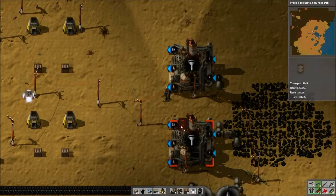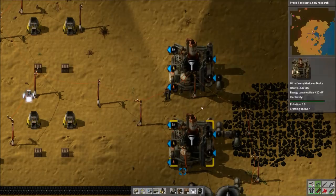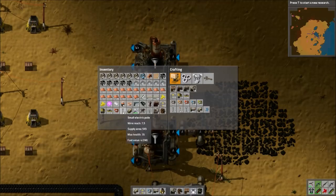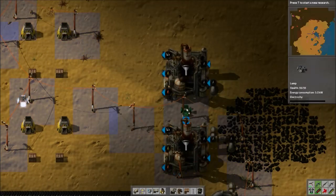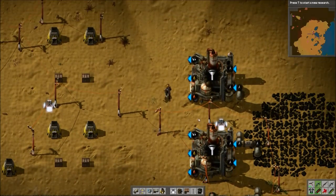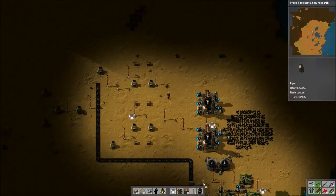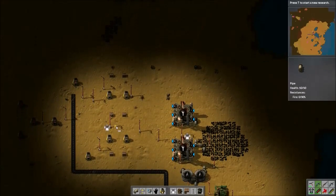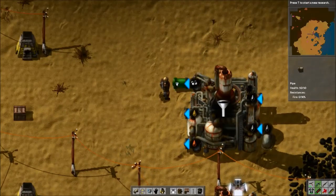I have spaced the refineries three spaces apart — one, two, three. One reason for that is to leave room for a power pole, which I'm going to center. The other reason is so our pipes can work correctly, and you will see why in just a minute. I'm not saying you have to do it this way — I'm just showing a general layout and a few ways to make it expandable, have everything you need, and still be able to walk around through it, because that's pretty important.